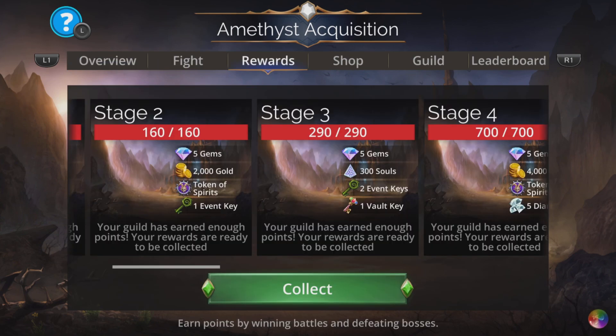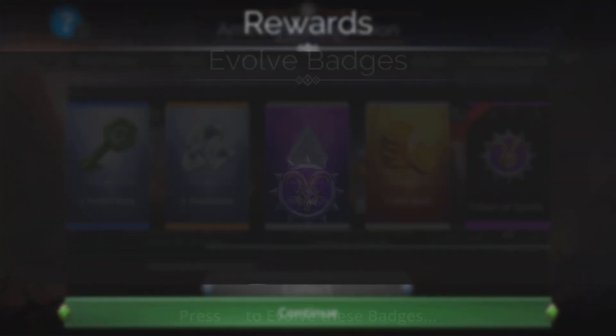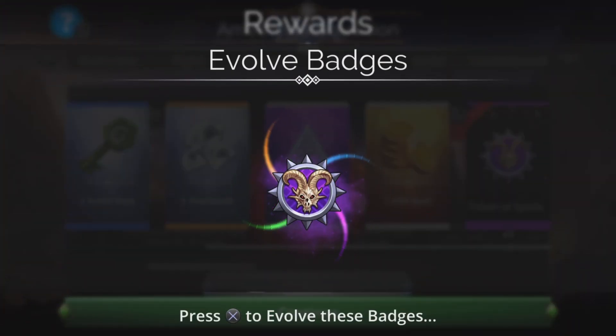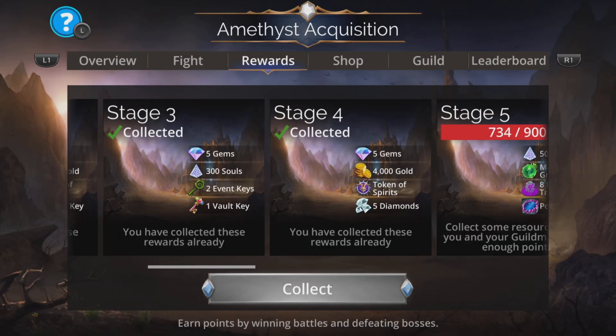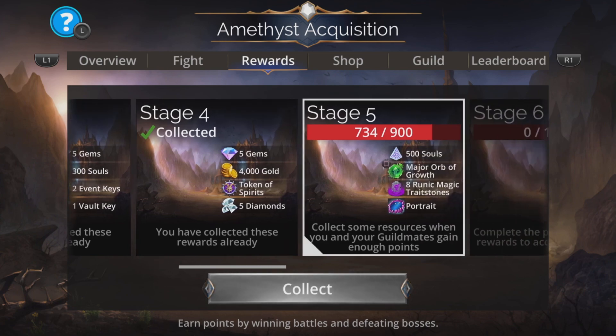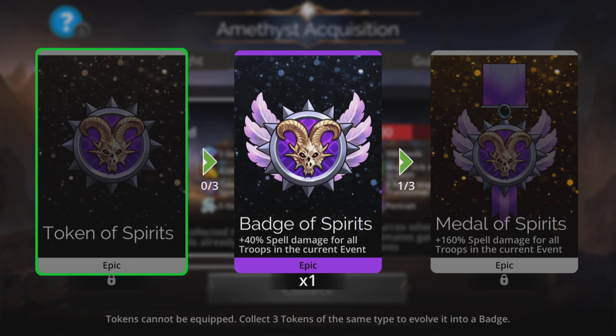Grab your rewards first and foremost — absolutely really important you do this because you're going to pick up the medal. You might get to evolve it straight away because a lot of your guildmates may well have started already. Right, so we've collected them. This is a Token of Spirits in this one — you're going to get extra spell damage for all troops in the current event.